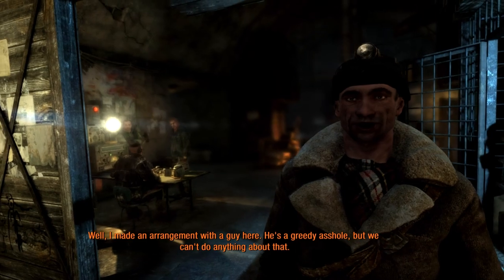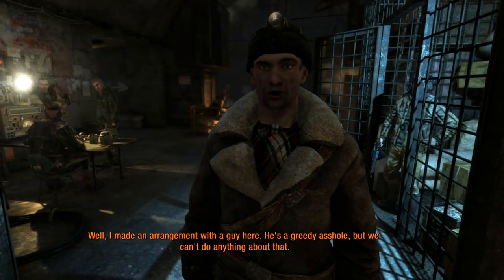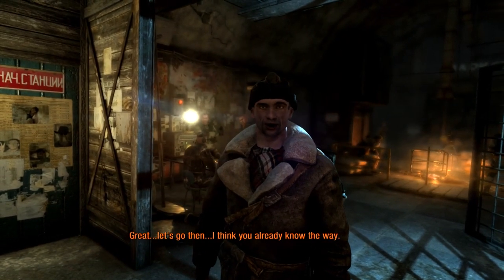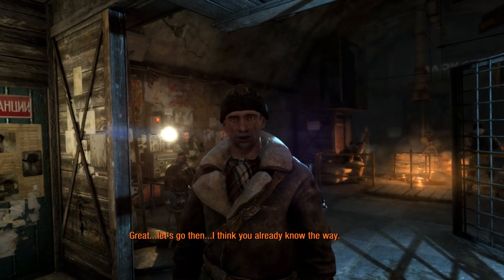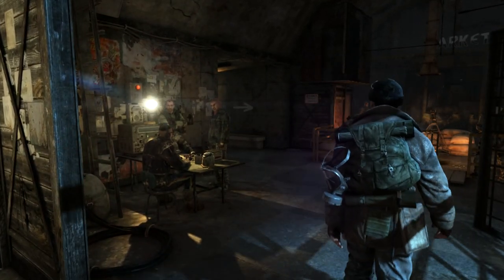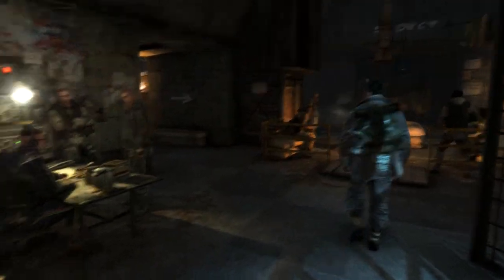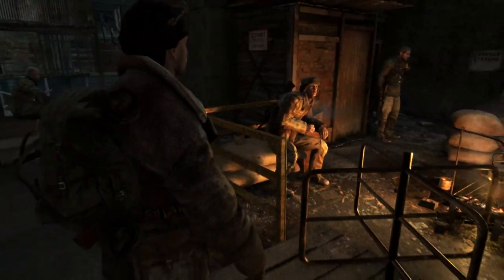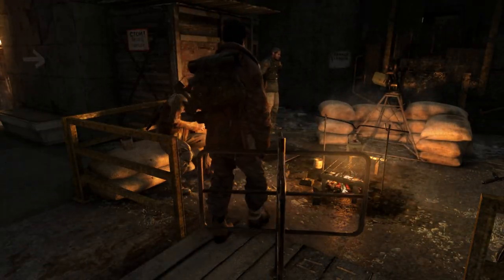I made an arrangement with the guy here. He's a greedy asshole but we can't do anything about that. Let's go then — I think you already know the way. That vodka wore off quick. Let's spend some of that bathtub wine — make you blind for a couple minutes, then you come back real quick. This is Moscow Metro, over. Does anyone read me? Please respond.